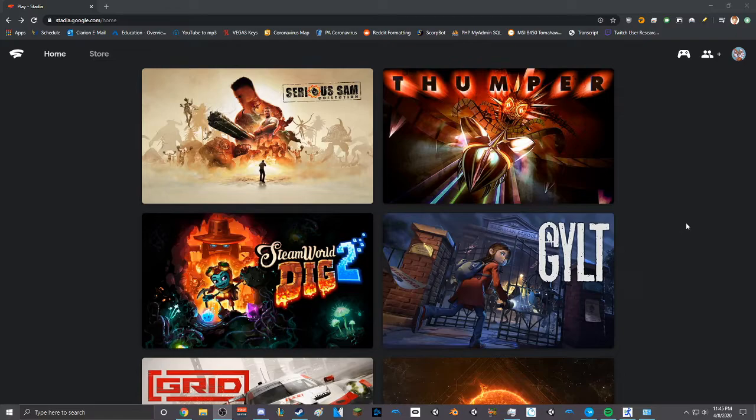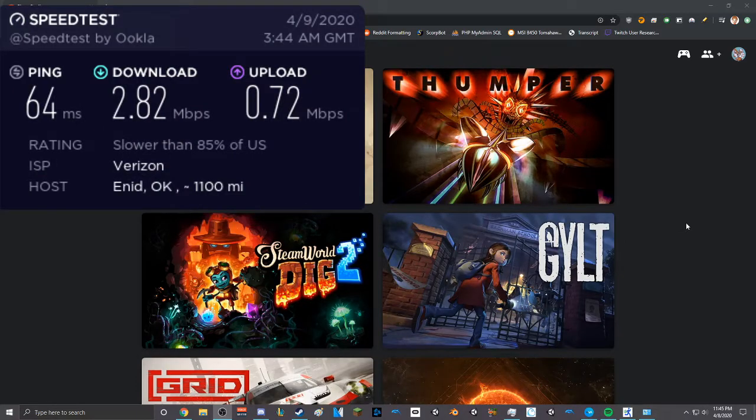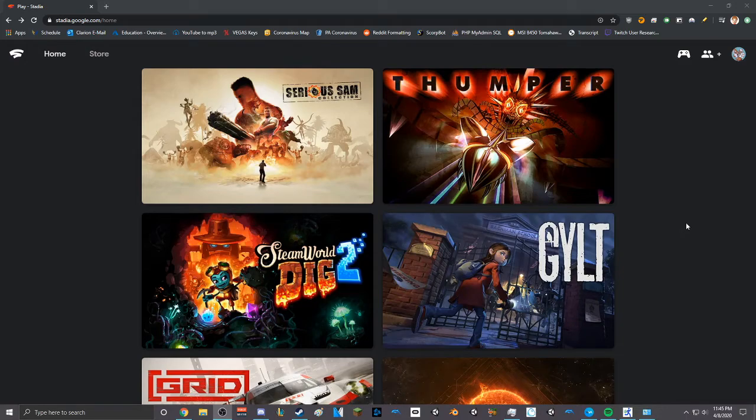So as you probably know, about a year and a half, two years ago at this point, we took a look at GeForce Now while it was still in its beta, and we saw it to see if that worked on my crappy home internet. I'll probably put a picture up right now of what my internet speeds are — I tested it right before I started recording this. But Stadia has now released their free version.